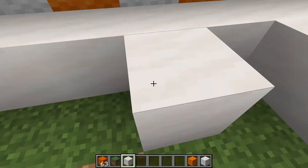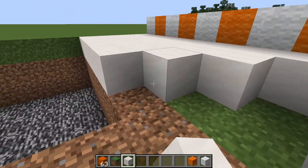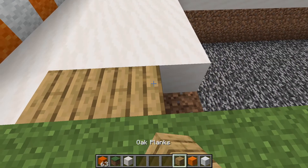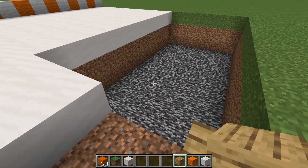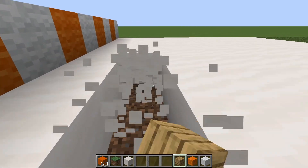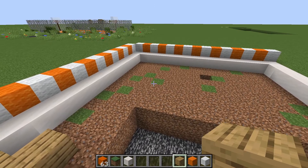Make sure to watch this entire video because this is actually a really nice house — a lot of you will like it. I haven't done one of these in a while, so I'm coming back with a strong one. I messed up: this inner part is supposed to be smooth quartz, so just replace all the inner area. Whatever planks you want — I prefer oak, also dark oak.